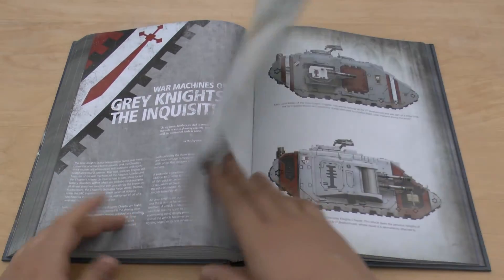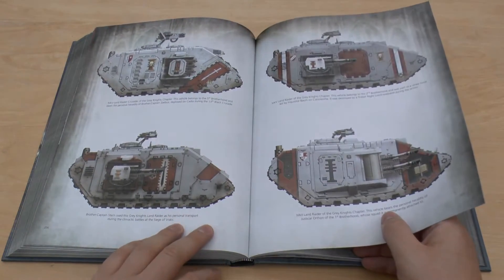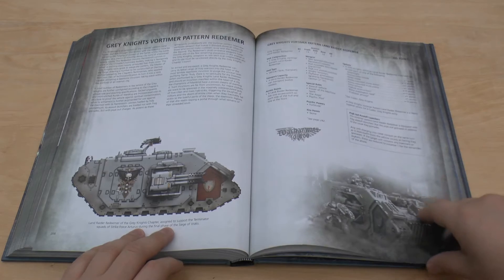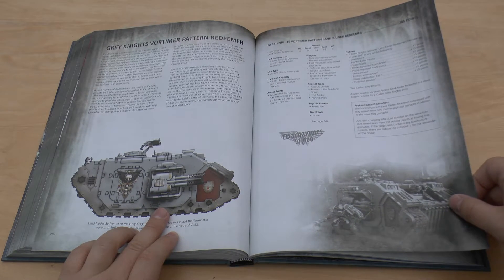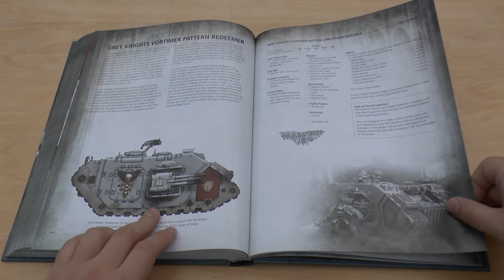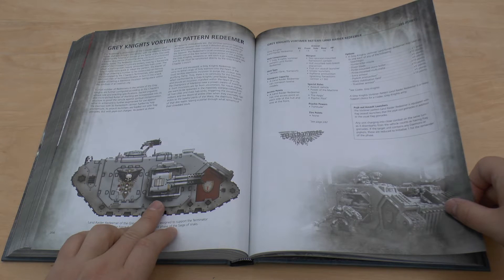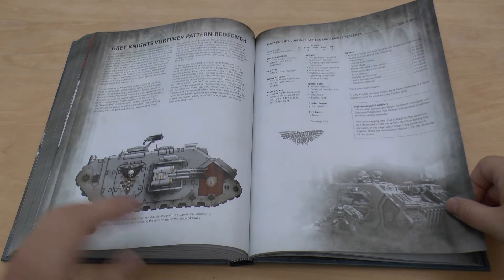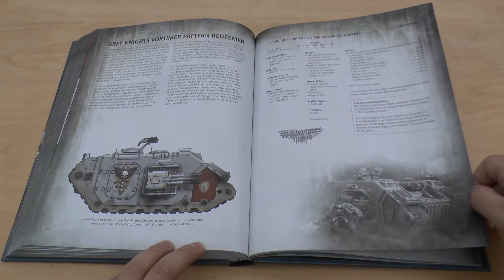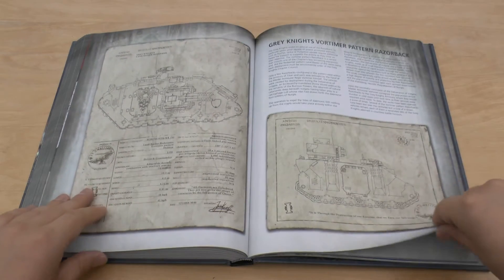Grey Knights — got a Grey Knights Land Raider, plenty of variants. And then you've got the Vortimer pattern Redeemer — it just looks really cool, I really like the model on the website. It's got the Flamestorm cannon and then it's got a hull mounted twin-linked Psycannon with psychout assault launchers, which is awesome. Looks awesome from that model, next to some Grey Knight Terminators.